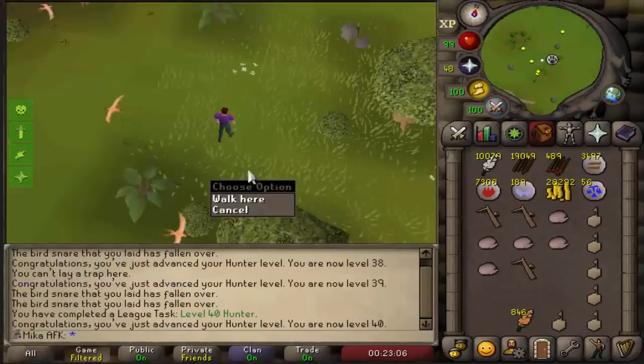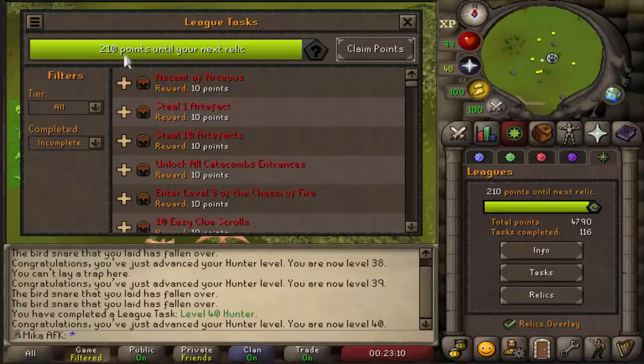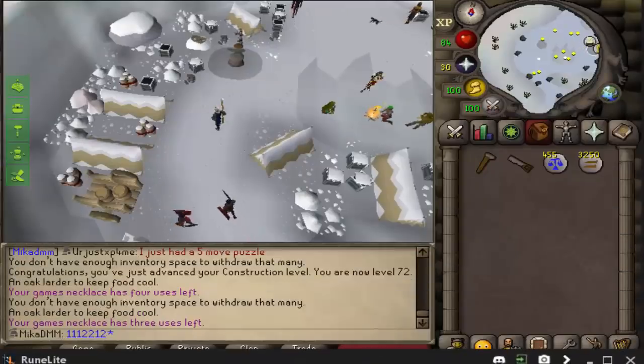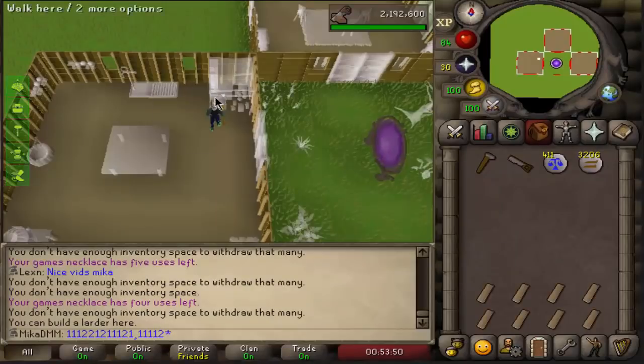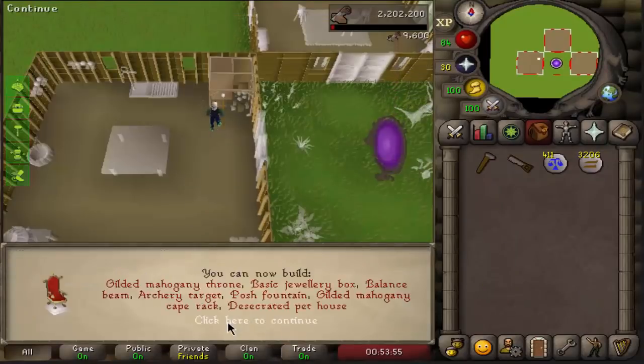40 hunter is also done, which means if we claim tasks, only 160 left to go. Nice. We are actually about to get a very important level — 81 construction. And we can now do, well, a bunch of things, but most importantly, a jewelry box. That's gonna be my infinite teleports to the bank, pretty much — to Wintertodt.